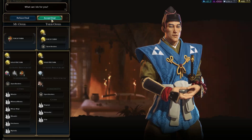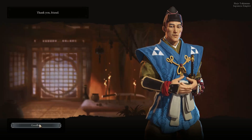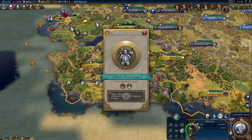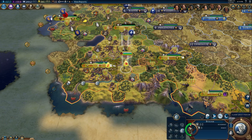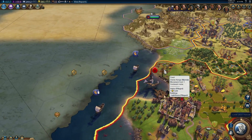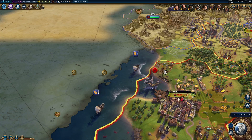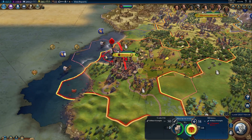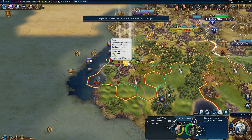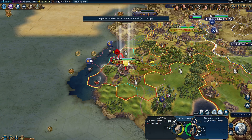Next turn. 13 gold per turn — I will accept that. You won't like me because I don't have religion, so there's no point in me trying to make friends with you. Did that ship up here just... yeah, he pillaged my harbor. I don't like that. I'm going to have to repair that now. I also managed to get my crossbowman to shoot at it in that weird location. Did not kill it. So I should probably have a local navy.